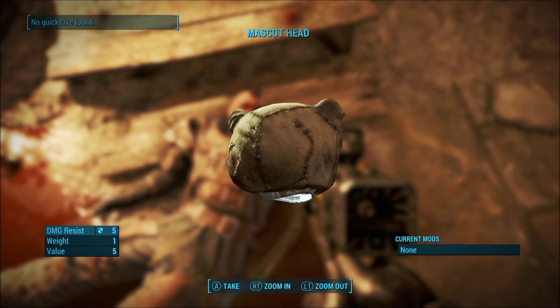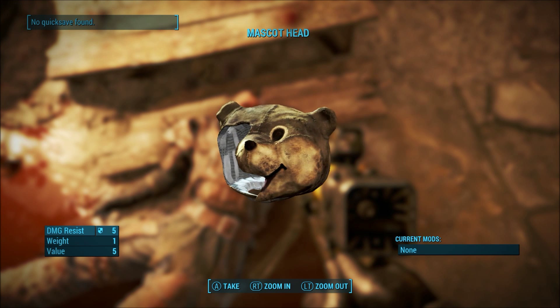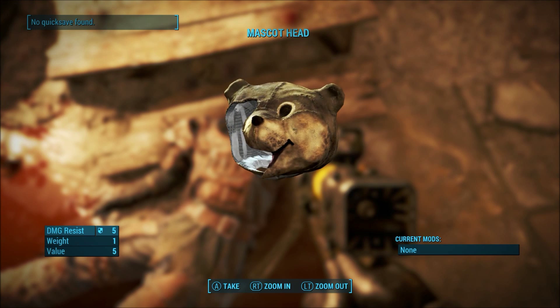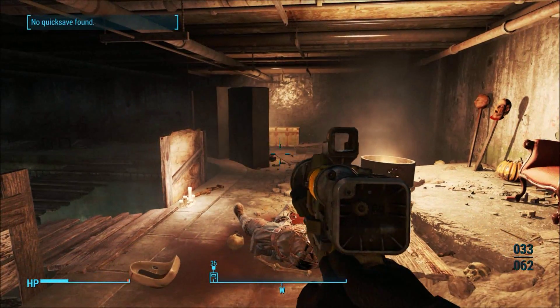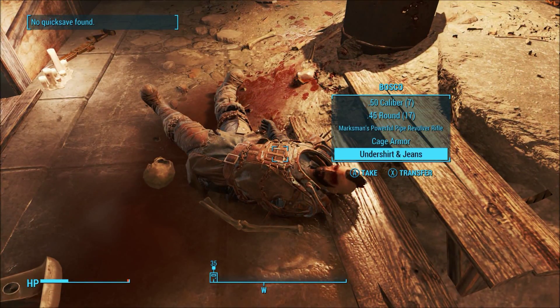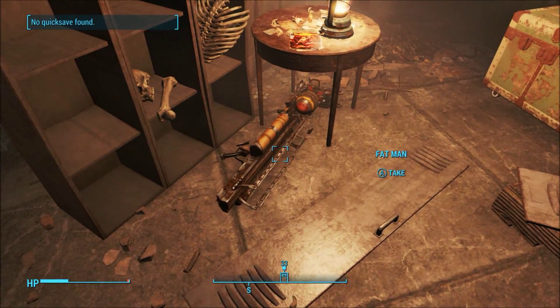Lovely jubbly! Damage resistance five, weight is one, value is only five — but it is a really rare item. We're going to take that.